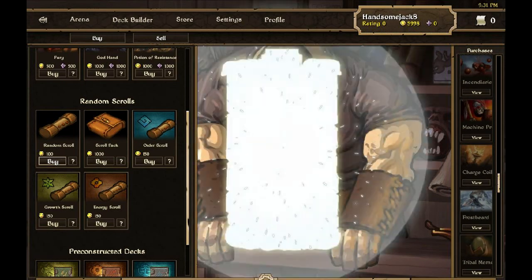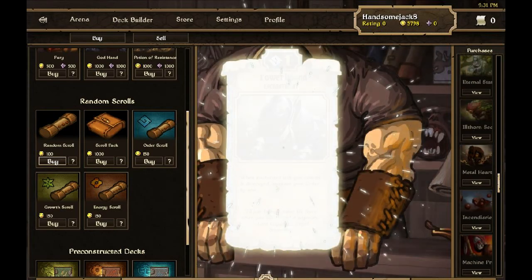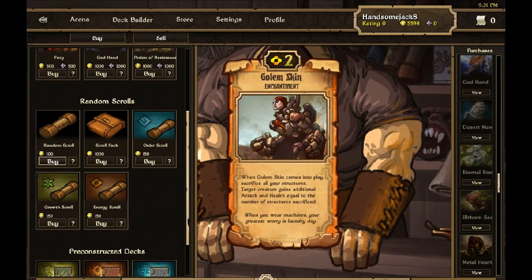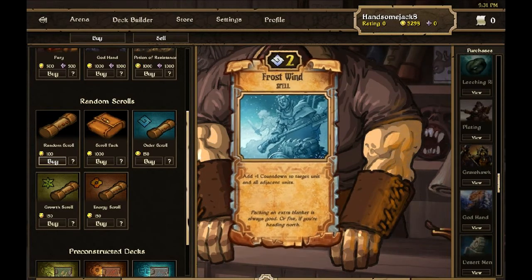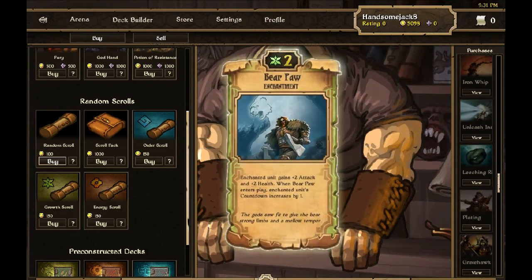Down to 60 cards now. Another New Orders, Spearman, Powerbound, Divine Mark, another Gollum Skin, Rigged, Callback, Frost Wind, another New Orders — 50 cards now.